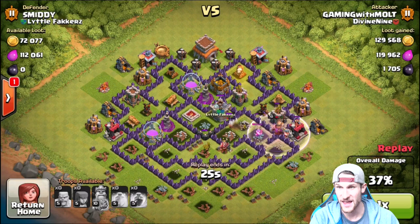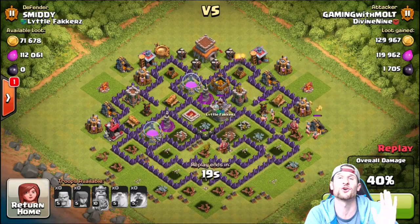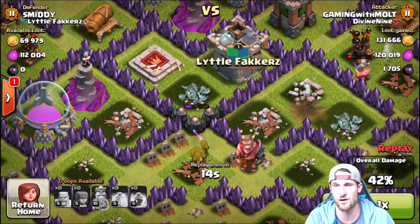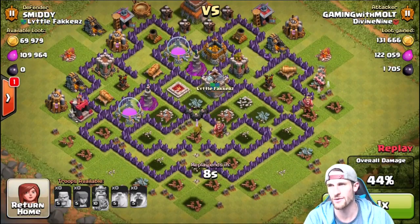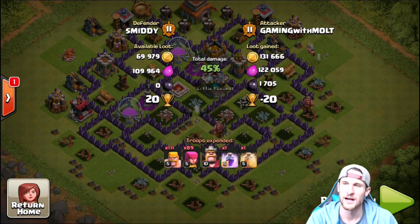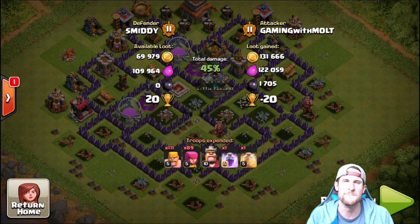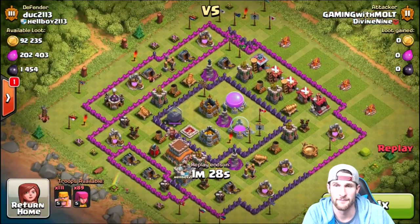It's not that easy to do that with Barch — Barch is normally used for collector raids. But we headed in from the bottom; these archers are shooting that level 8 wall like 'I hate you, level 8 wall.' We're going for that king's platform. We've got some barbarians heading around the outside. We don't get the 100% or even 50%, but we do get 1700 dark elixir. Archers are beasts — I don't know if they think I'm cute or something, but they're getting me all the dark elixir. Guys, the archers aren't gonna stop there.